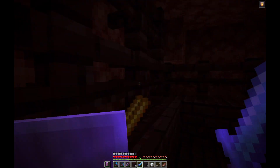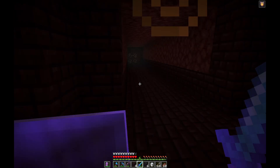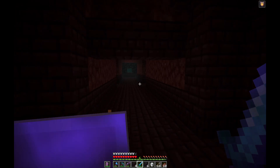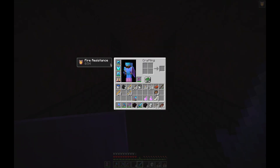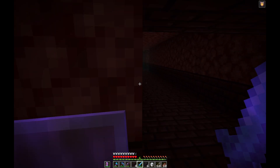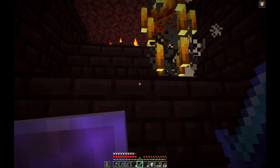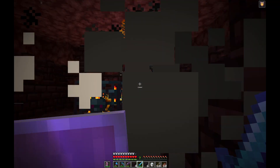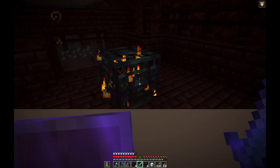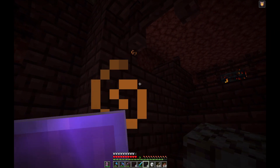I've got Looting III on this sword so we're going to try and get some wither skulls. I've got some nice arrows and can take them out at distance. Does the offhand trick work - where you put your looting sword in your offhand and kill with a bow? Does it take the looting into consideration? I'm not sure it does - it's one for the nerds to work out.